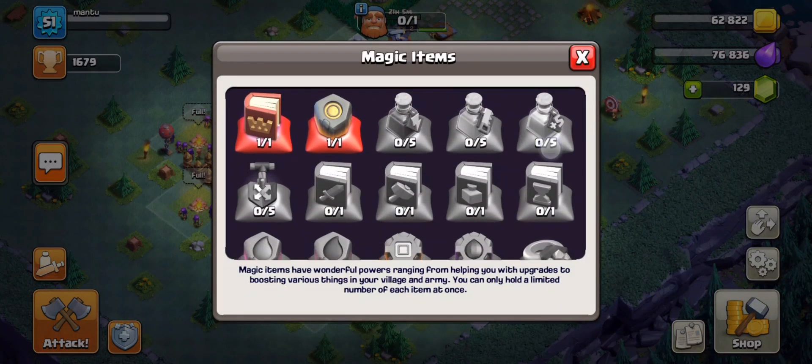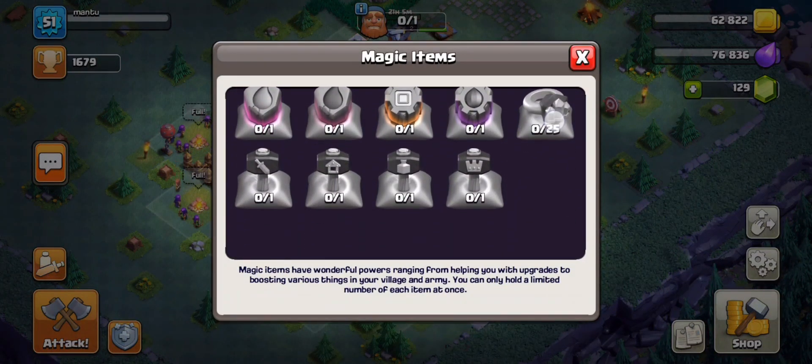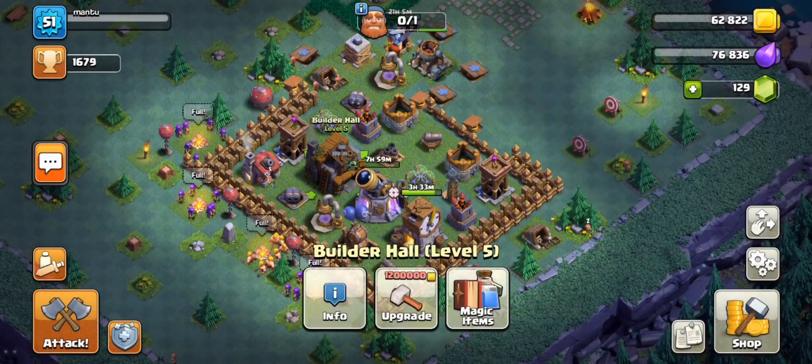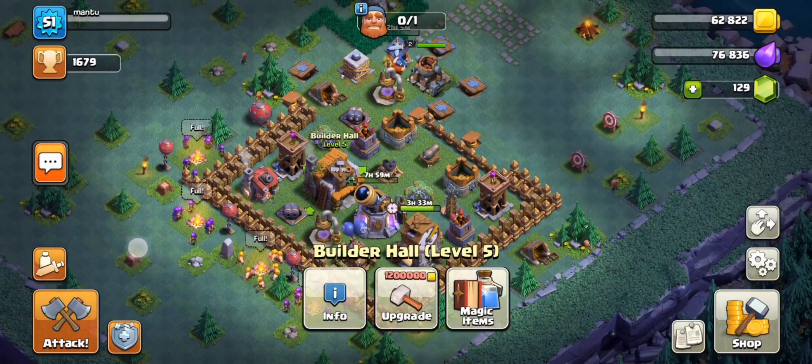My name is Joe, and are you having a hard time 3-starring Town Hall 12s as a Town Hall 12 in Clan War? Well, sometimes you just gotta pick one of the easiest armies to apply and use it. We're not all trying to be pro players here. We just wanna get the 3-star.